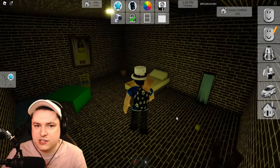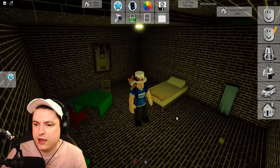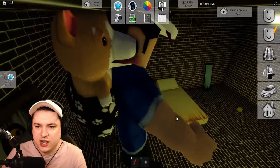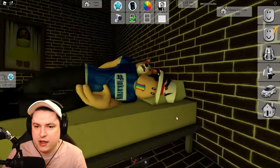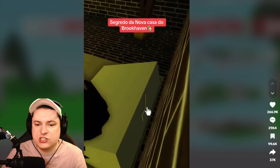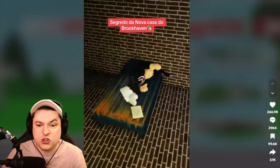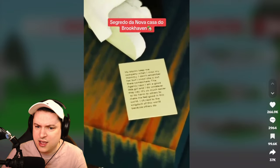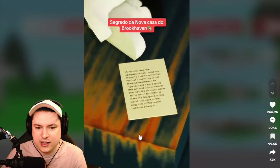And then in this creepy room there's a creepy door on the wall. We sit on the red chair, then we sit on the yellow chair, and then we lay on the bed. On the bed there is a secret button that turns... it spawns a note and it changes the bed.